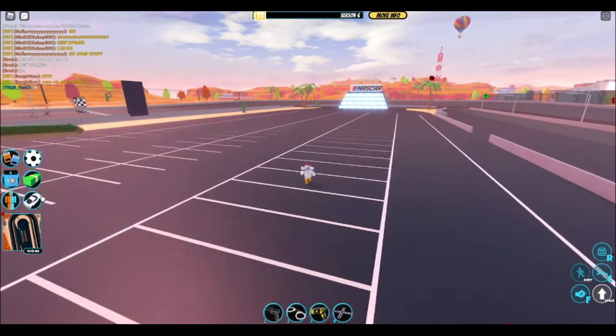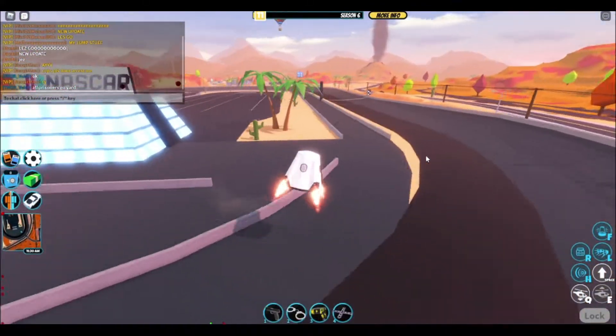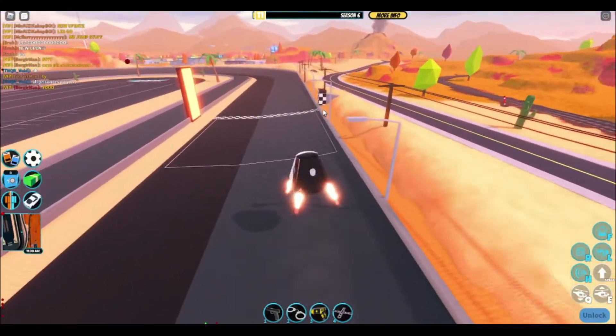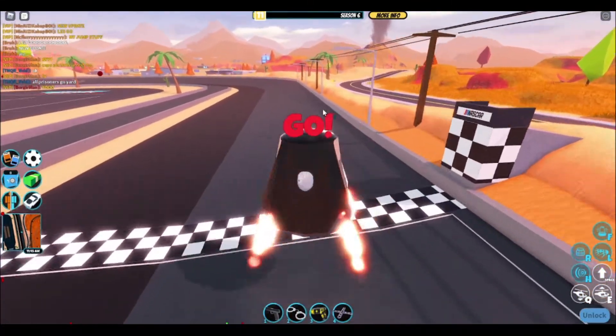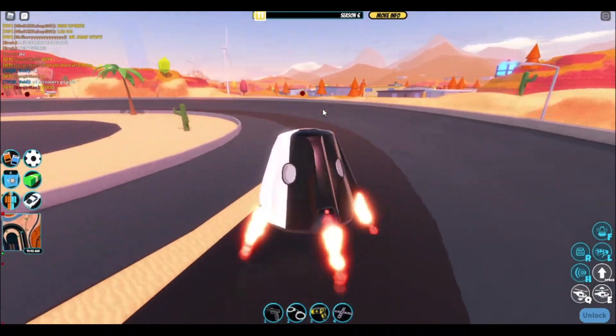How do you start a race? We're gonna get the crude spaceship. There's a free NASCAR vehicle and then there's a one hundred thousand dollar one. Are we racing? I guess we're going with the crude spaceship. Let's go. You can get like times and stuff.